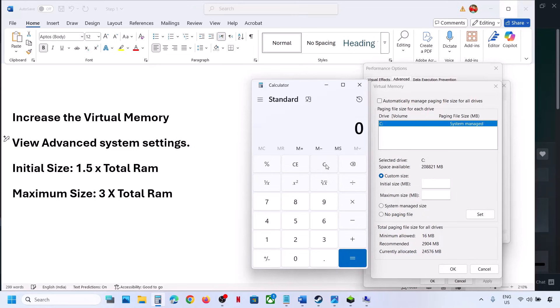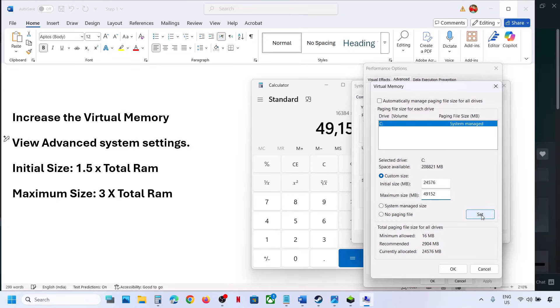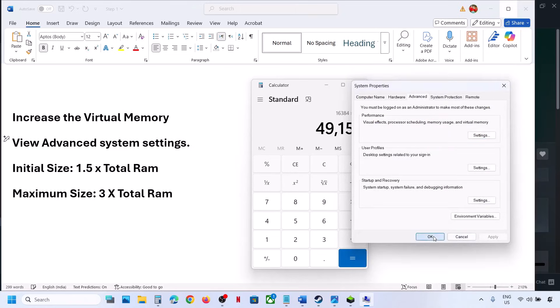For example, with 16 GB RAM: total RAM in MB = 16 × 1024 = 16,384 MB. Initial Size = 1.5 × 16,384 = 24,576 MB. Maximum Size = 3 × 16,384 = 49,152 MB. Enter those values, then click Set — Set is important — then click OK.